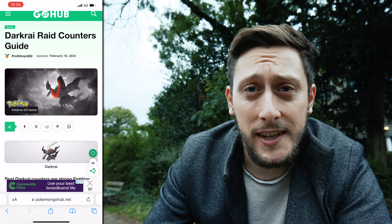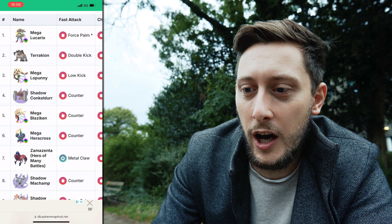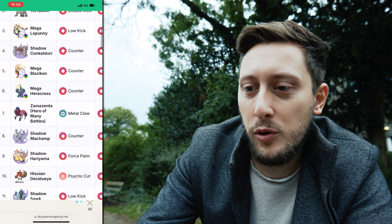Darkrai arrives at the end of the month. The 100% IV CP is 2136 in foggy weather. Good luck if you find that. It is a pure dark type, making it weak to fighting, fairy, and bug - and that's where fighting types dominate the counter list. Mega Lucario is the absolute top dog. Shadow Conkeldurr and Shadow Machamp are very viable. You've also got regular Lucario, regular Conkeldurr, Machamp, Breloom if you're really struggling, Annihilape, and Marshadow if you've got a decent one.